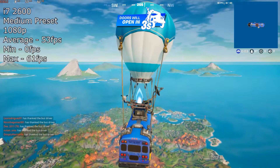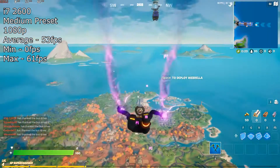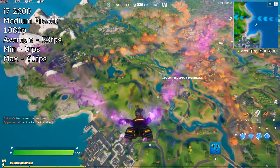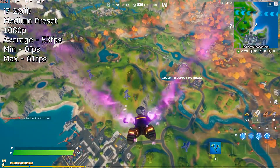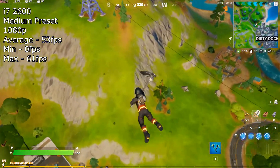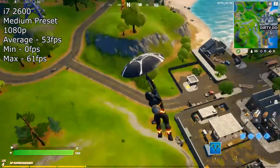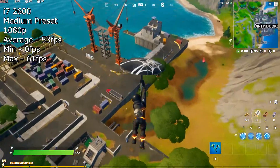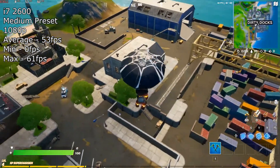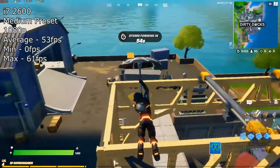The first game to benchmark and compare is Fortnite. We tested this with the i5 2400 running a mixture of high and epic textures and got an average of 56 FPS. However, because Fortnite has become a lot more intensive since we benchmarked the i5 2400, we had to dial the settings back to medium for the i7 2600, which netted us an average of 53 FPS. I wouldn't be surprised if the i5 2400 struggled to get 40 FPS now at medium settings — this shows how much more intensive Fortnite has become over the last year.